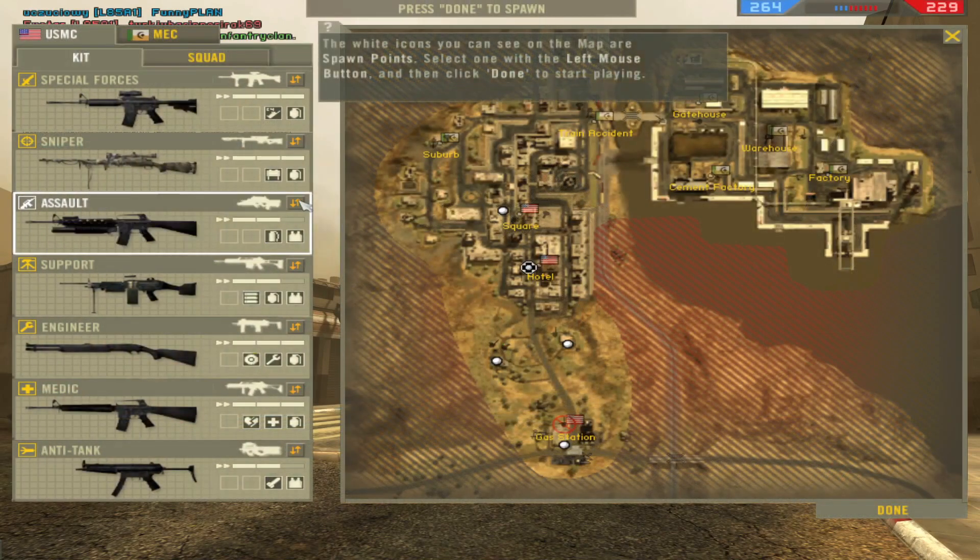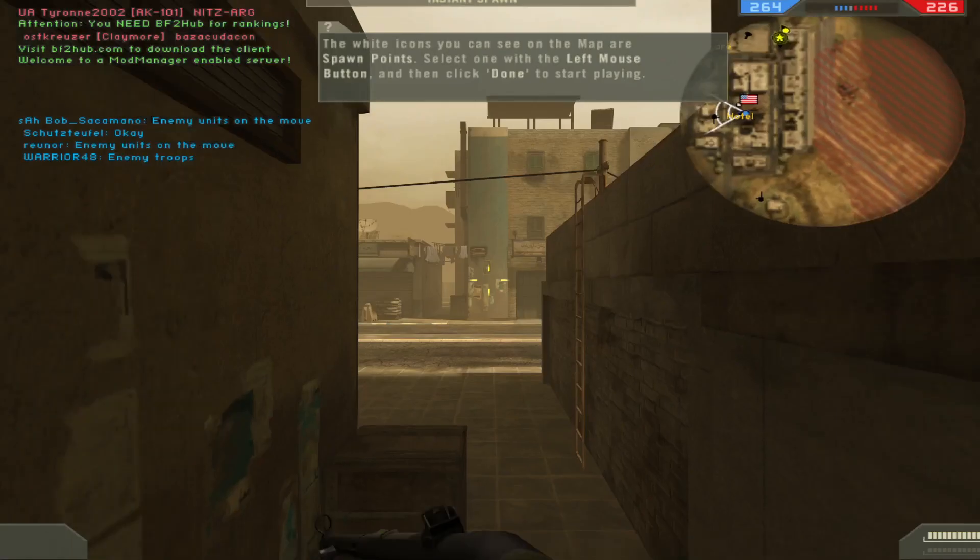The white icons you can see on the map are spawn points. Select one with the left mouse button and then click done to start playing.